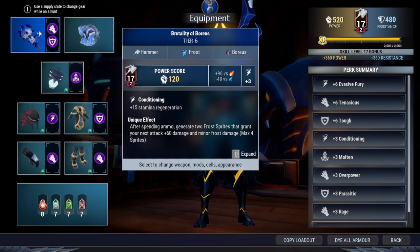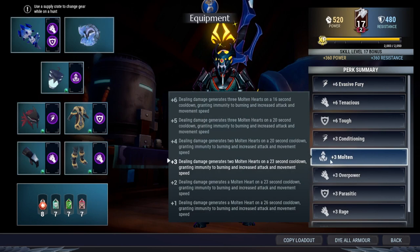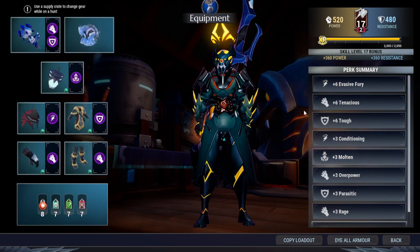That's the key player to this build. Let's go through the perk summary. Evasive Fury and Molten are your source of attack speed. If you watch my previous videos, you'll notice I've always mentioned these two as the most consistent attack speed boosters in the game. Molten gives you 15%, Evasive Fury gives you another 15% for a total of 30%, which is more than enough for most battles. When you attack the behemoth, you're going to generate Molten Hearts, and when you pick them up you gain 15% bonus attack speed.